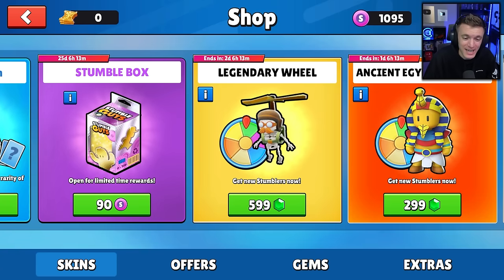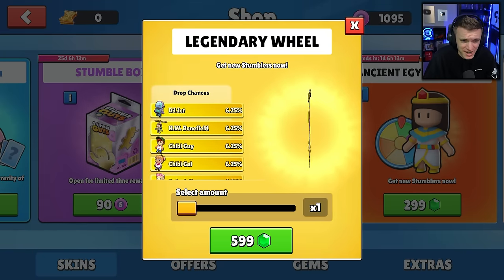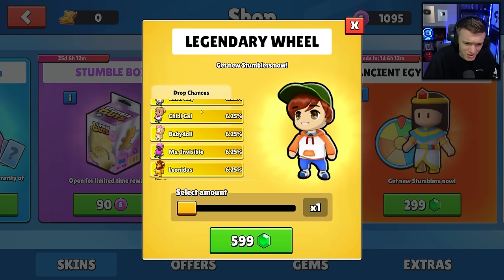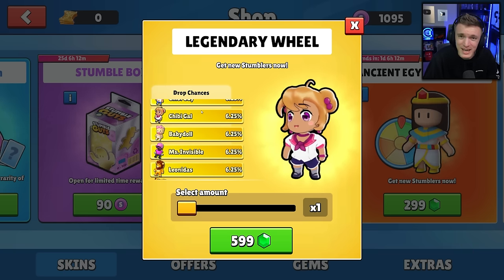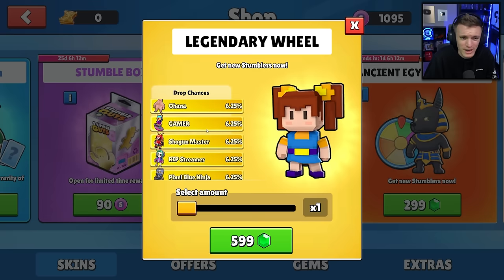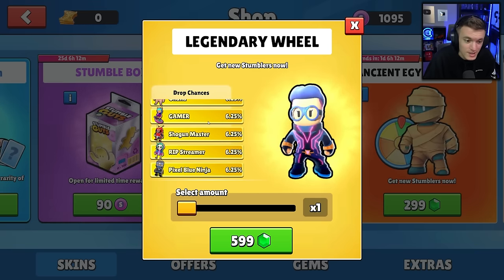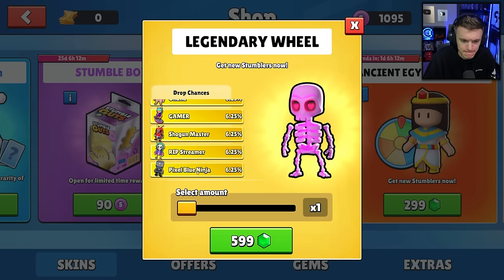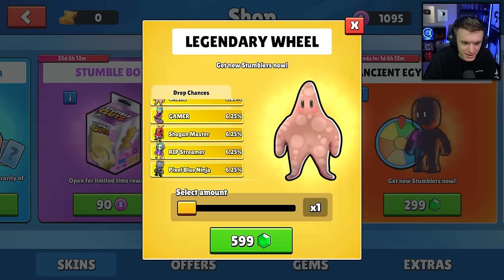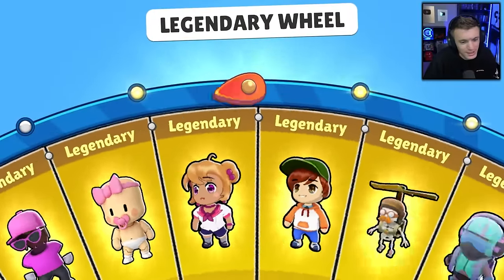Alright ladies and gentlemen, 599 gems per spin — that is very, very expensive. We got DJ Jet, HW Bonefield, Chibi Guy, Chibi Gal, Baby Doll, Miss Invisible, Leonitis, Pixel Gal, Neon, iHeart Skelly, Pixel Boxer, Ohana, Gamer, Shogun Master, R.I.P Streamer — which is my favorite out of all of these — and Pixel Blue Ninja. I didn't know that was in this wheel; I wouldn't have bought it if I had known. That's embarrassing.